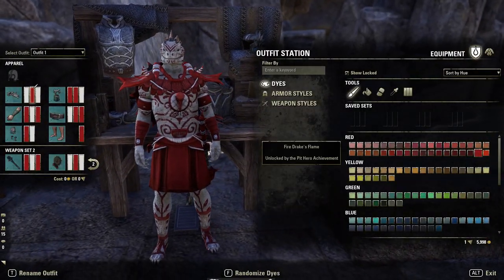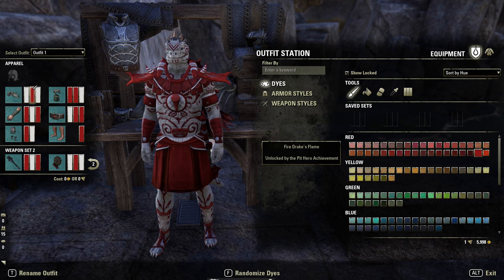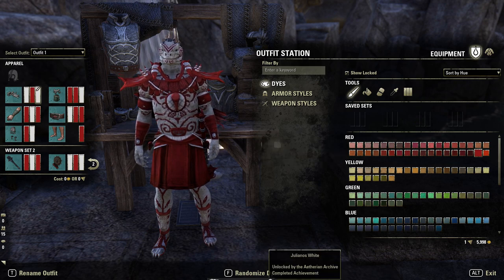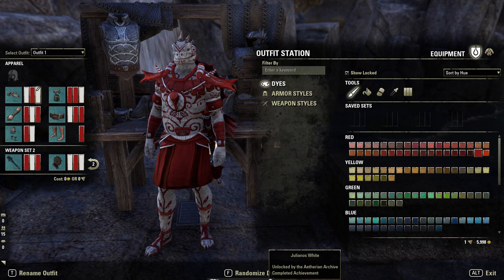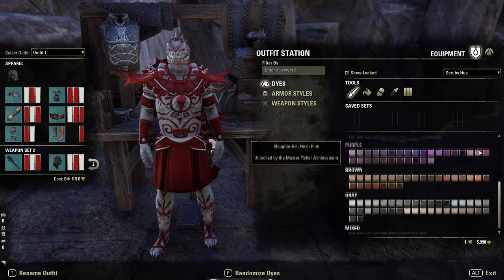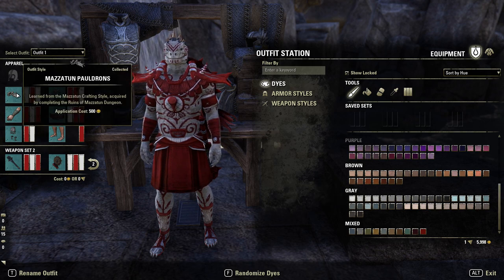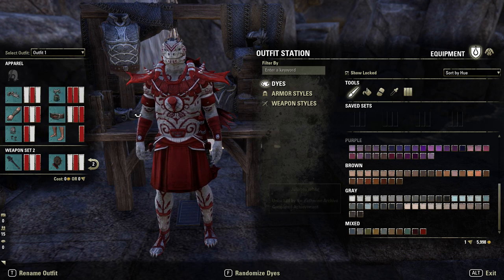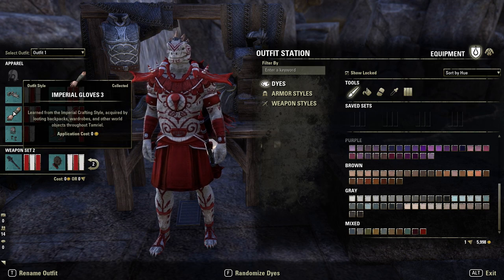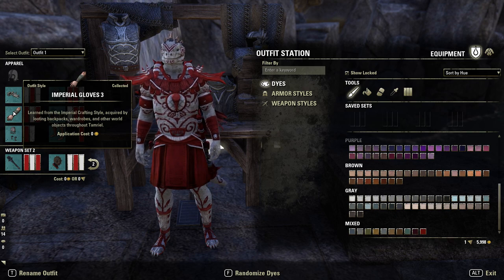We're using two dyes throughout: Fire Drake's Red, which is a Pit Hero achievement reward — a really bright red that's well worth getting — and Julianus White from the Etherean Archive, though just use the brightest white you have. Fire Drake's Red is the second-to-last red in Hue; Julianus White is the first white in Hue. The shoulders are going to be Mazerton Heavy, giving a very unique shape that reinforces the Argonian feel.